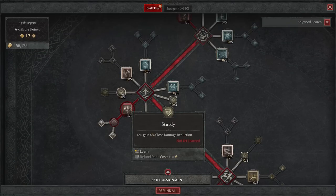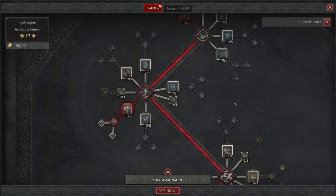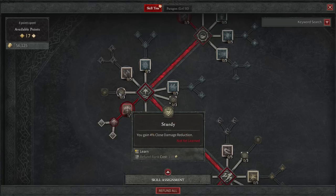I also want to take a look at the left side. If you are dying a lot, Sturdy is a huge passive that you are going to want. It's going to give you 4% close damage reduction, which is going to help you stay alive quite a bit. Remember, we are melee ranged non-stop in these fights and you're going to take a lot of damage, so this damage reduction is going to be huge.